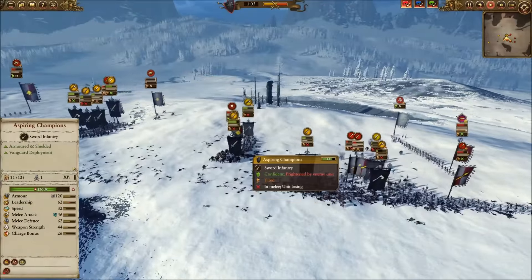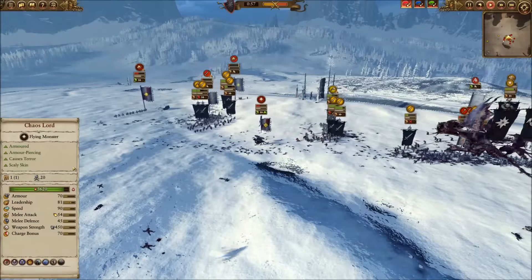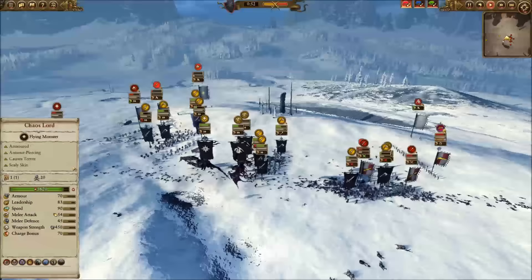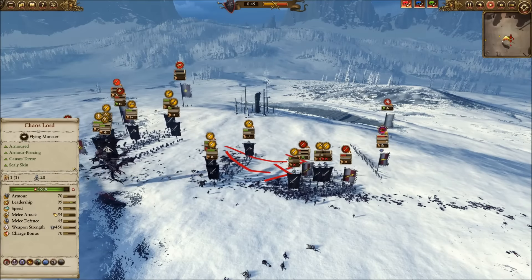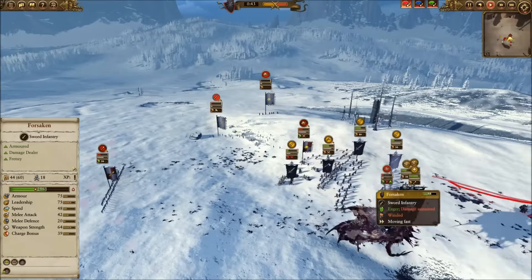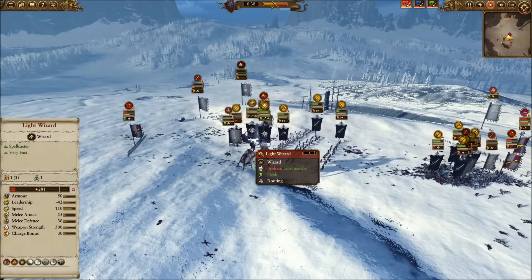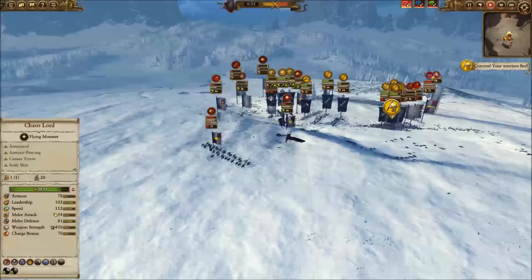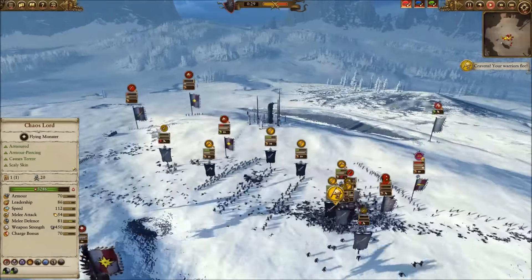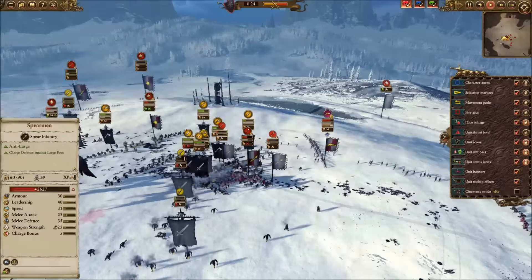I have one Aspiring Champion and some Marauders fighting Karl Franz. He gets Karl Franz out — I try to send everybody after him to prevent his escape but he gets off the ground. Meanwhile I keep the infantry wrapping up the right. On the left he gets into me with the Demigryph Knights he finally reactivated, but that's really not going to be enough. My flying units go after the Light Wizard — he's broken, out of the fight. Karl Franz, who had withdrawn, is brought back in a desperate attempt to turn things around.